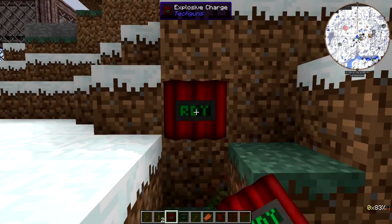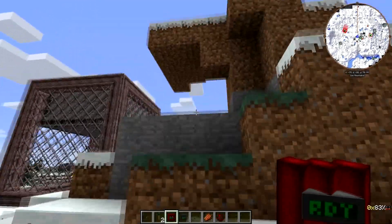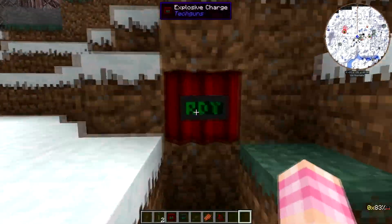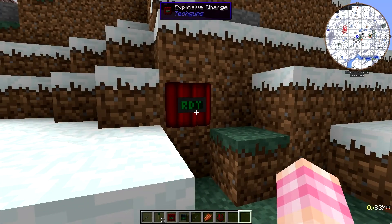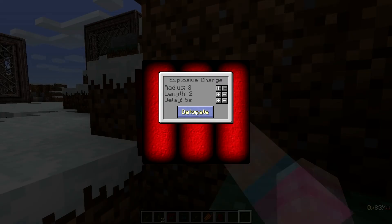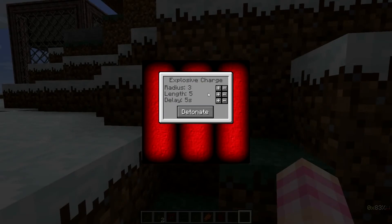It's quite interesting the way this works — this is a programmable explosive. You can stick it on the wall, on the floor, or even on the ceiling. You can place this in any orientation, and the orientation does matter. If you right-click on it, it has a GUI where you can adjust the radius, length, and delay. On the standard explosive charge, the radius is fixed at three — you can't increase or decrease it. However, there's also a length setting. Length means how deep into whatever surface you've placed it on it's going to explode, based on the surface it's attached to. So the length is the number of blocks in that direction it's going to blow up — you can use this to tunnel into an area.